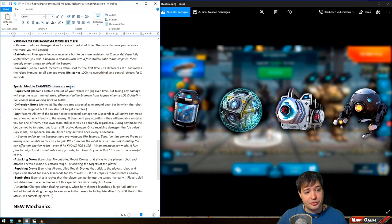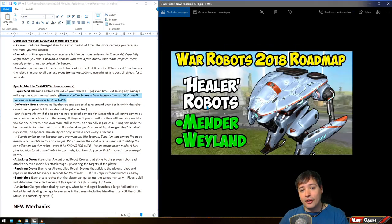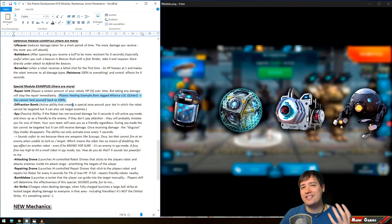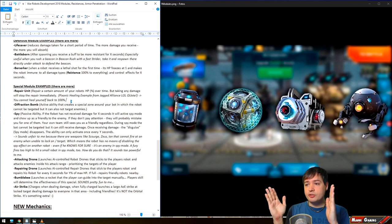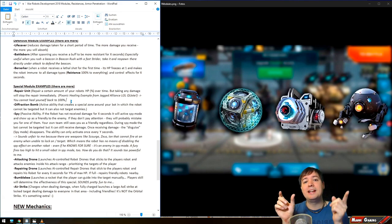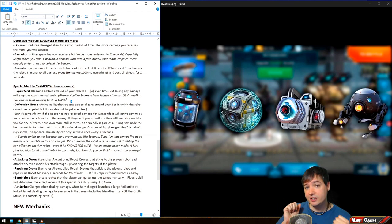Special module examples — there are more of course. The repair unit repairs a certain percentage of your robot's HP, but taking any damage will stop the repair. The lead game designer referenced Jagged Alliance as an example: in that game, when your soldiers get wounded, you lose maximum HP and cannot be healed back to 100%. Similarly, the repair unit won't heal you to 100%, but back to a certain amount — say 80% — which still benefits you greatly.